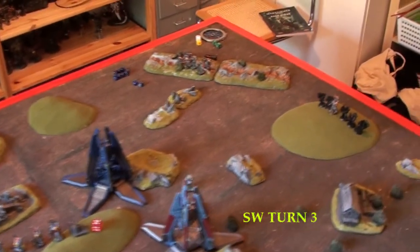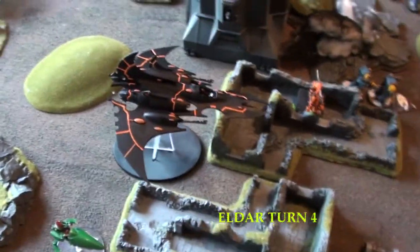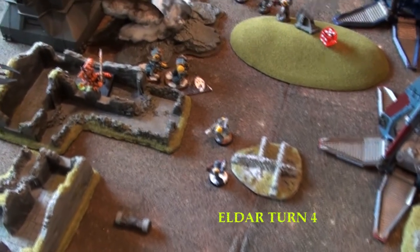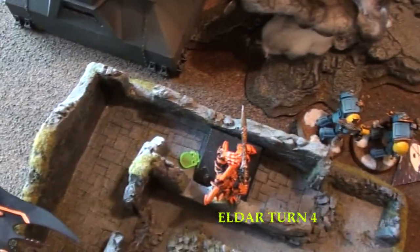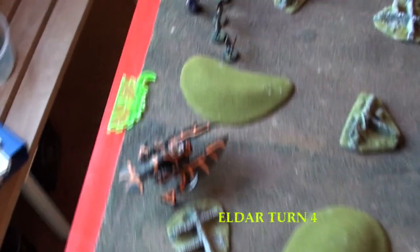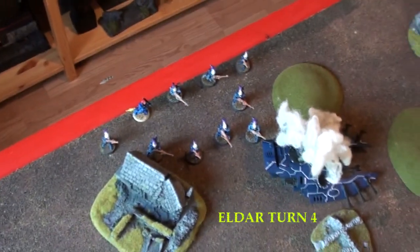Begin of Turn 4. Void Rover Bama came in, zoomed in. 3 necrotoxin missiles, 1 implosion missile — killed 7, but morale held. Avatar won the combat — they failed morale but he failed the sweeping advance with a 1 on the die. Everybody actually came in, not necessarily a good thing. Those guys were stunned, but everybody else came on.